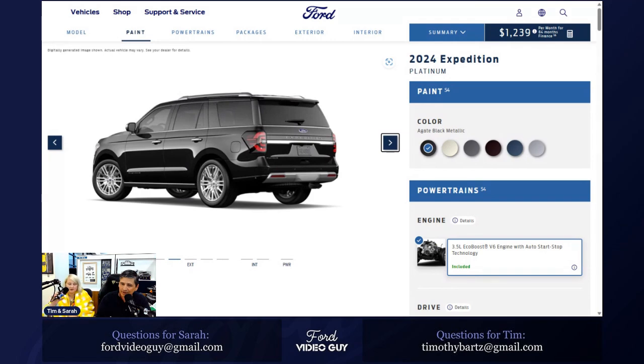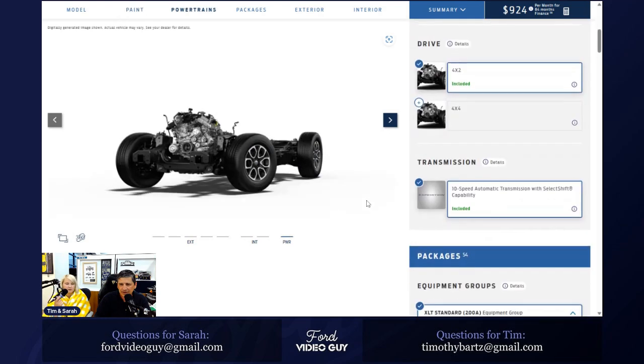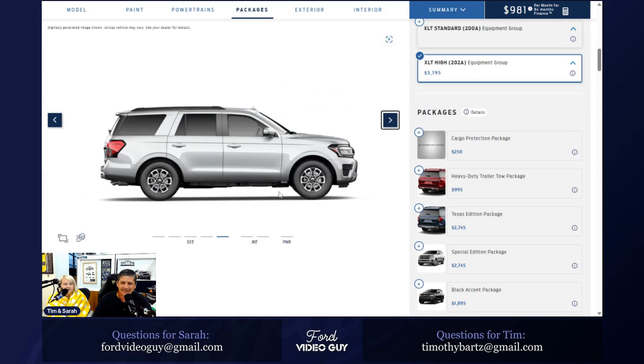Looking at the XLT, the slide-side running boards with a chrome accent — which were a constraint on the 202A and Limited 301A — are now going permanently black. However, even though black running boards are supposed to be standard on the XLT 202A equipment group, they're showing as 'no running boards' on the Build and Price tool. That's broken. There are so many things wrong in the first few months of an ordering system opening.